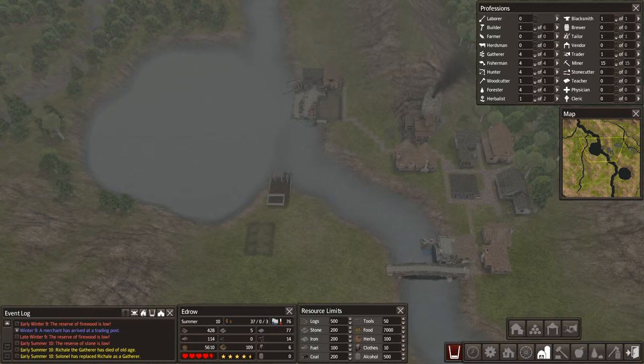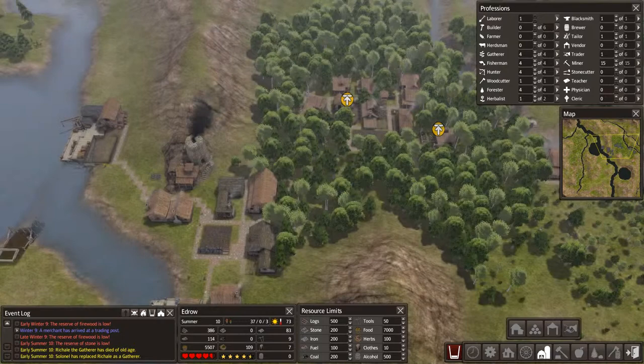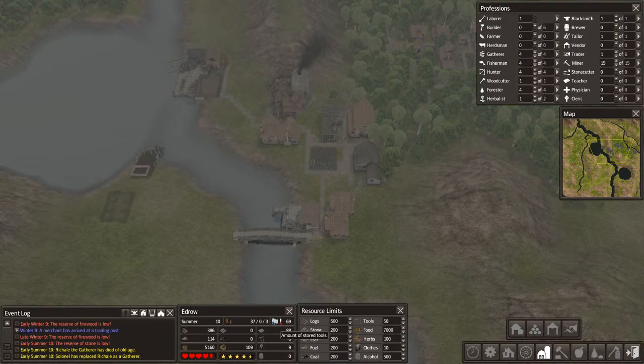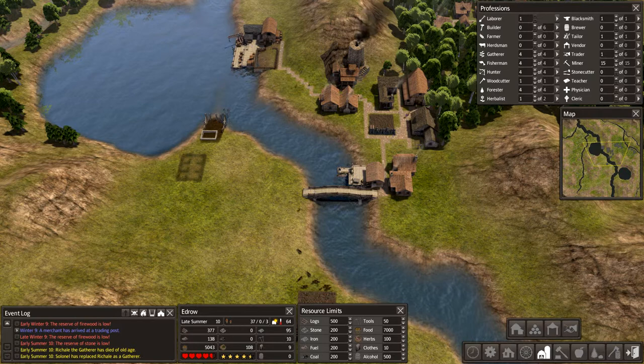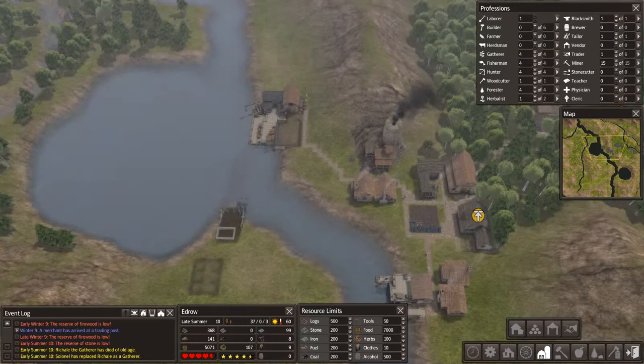We're going to get rid of our builder real quick. The woodcutter got up to 100 — maybe we should raise our limit of fuel so we don't keep constantly running out. What happened to our tools? I wonder if they use their tools up quicker in the mine. I want to see how much a full production mine is going to make as far as resources, because that will really determine if we go into the tool-making business or if we need to keep the iron. Another person just became an adult — he's working as a laborer, good.